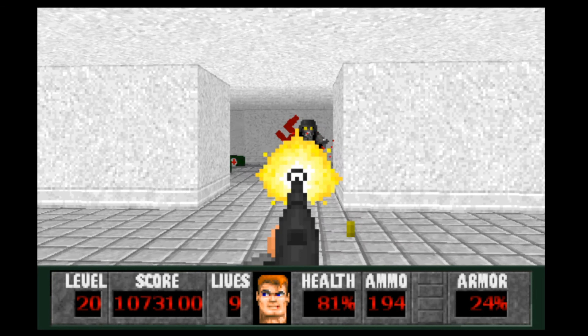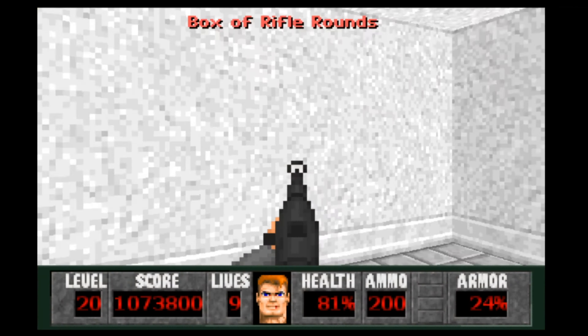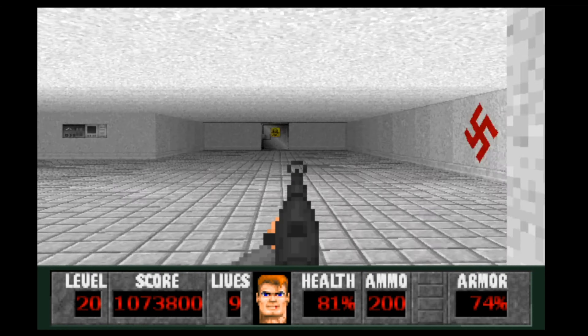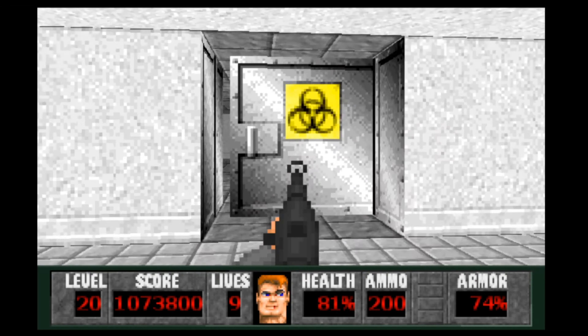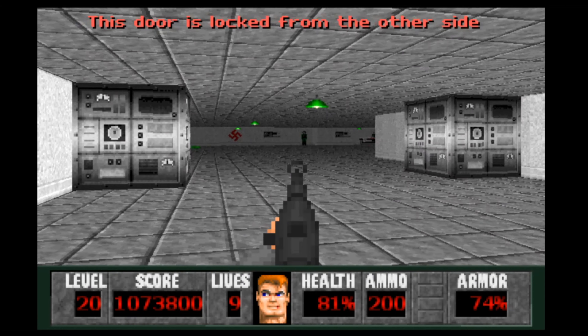There's another STG guy, all by himself — he's not really a problem. But anyway, we got a flak jacket. WSJ is very generous with health, so that's a good thing. This door won't open for us; it'll be open soon enough.